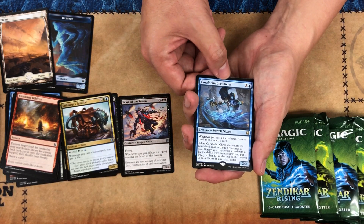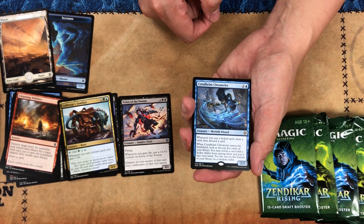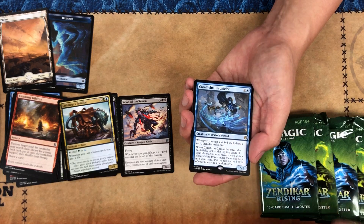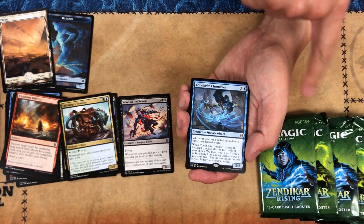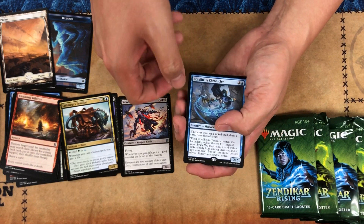This is our rare: Coralheim Chronicler. That's a lot of text and it's upside down, but whenever you cast a kicked spell you draw a card and then discard a card. Kicked spells have an additional cost — if you pay the kicker, it does additional things. So kicker spells in this set mean he does his own thing if you cast him normally, but if you kick the spell he does something else.